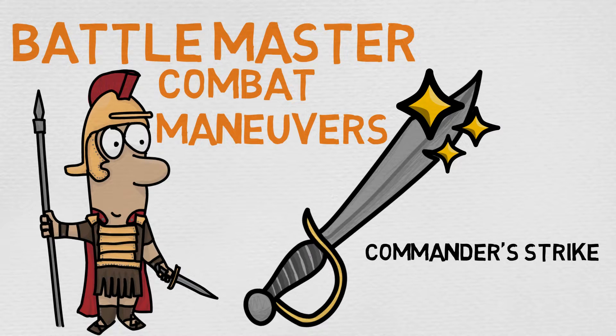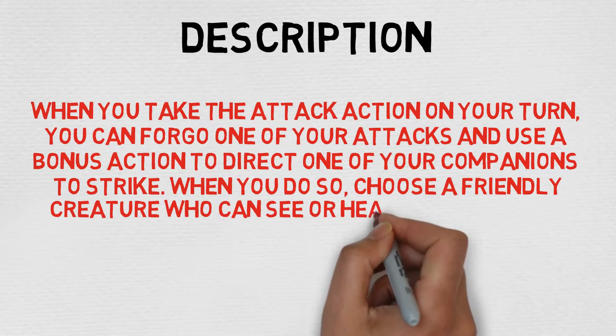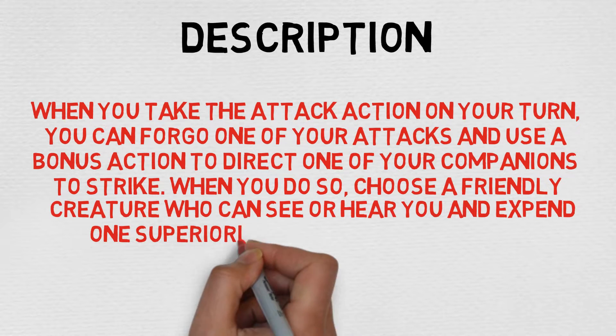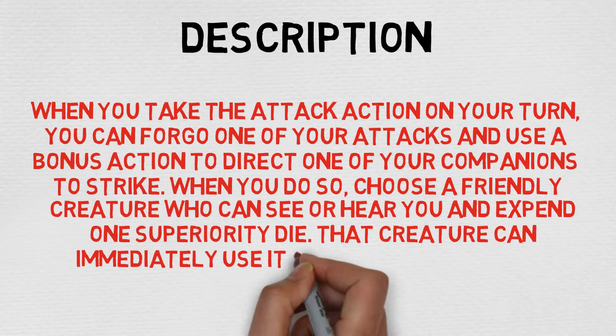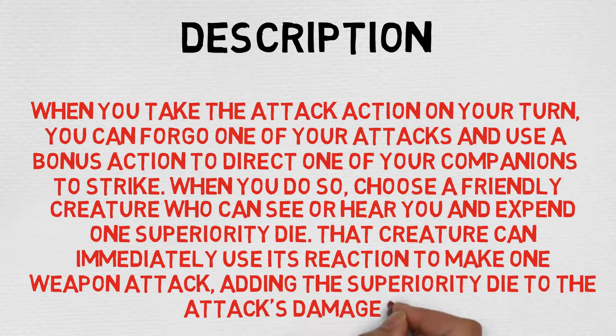With that in mind, let's take a look at the description here. This is read straight out of the book, and it reads as follows: When you take the attack action on your turn, you can forgo one of your attacks and use a bonus action to direct one of your companions to strike. When you do so, choose a friendly creature who can see or hear you and expend one superiority die. That creature can immediately use its reaction to make one weapon attack, adding the superiority die to the attack damage roll.